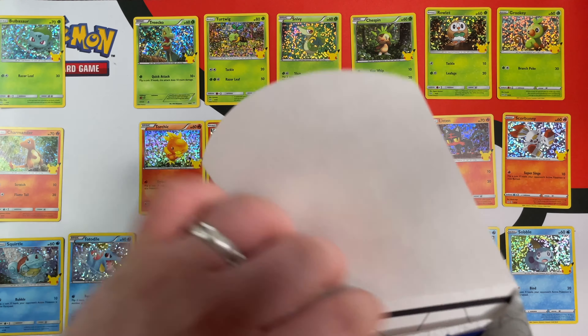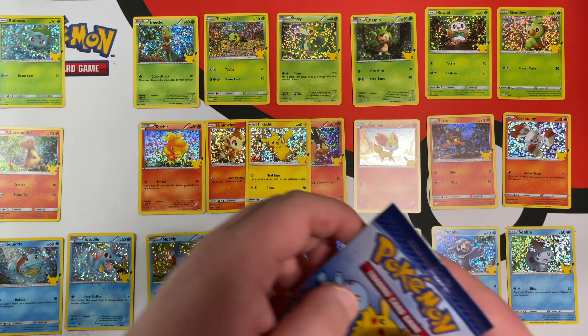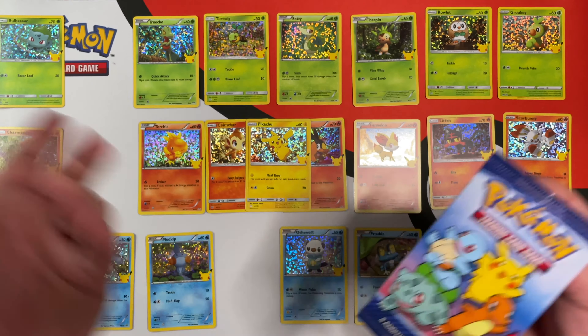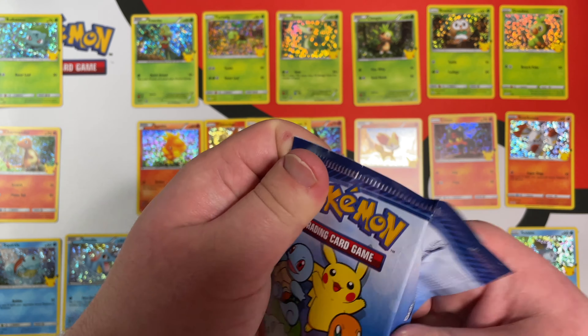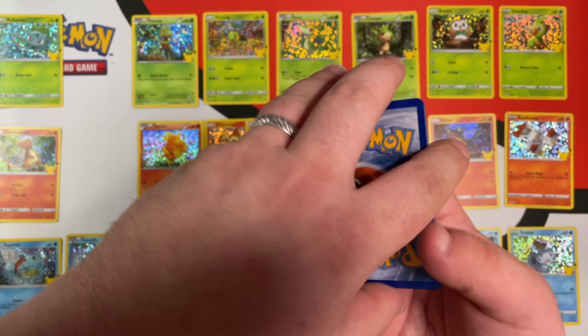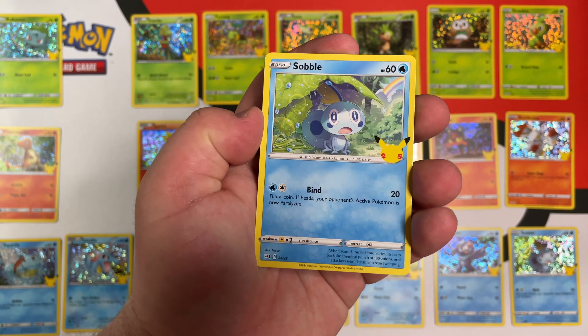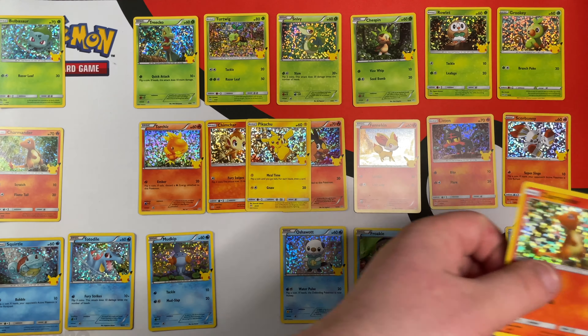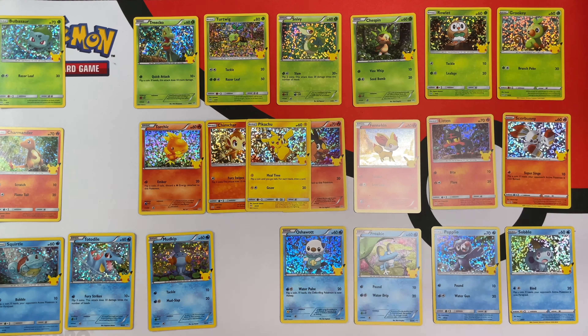We are down to the last three packs here. Hopefully each one of the cards I need is going to be in these packs. We have Bulbasaur, Sobble, Oshawott, and a Hollow Charmander. So we're not going to complete the set in this video, but we can at least get close.